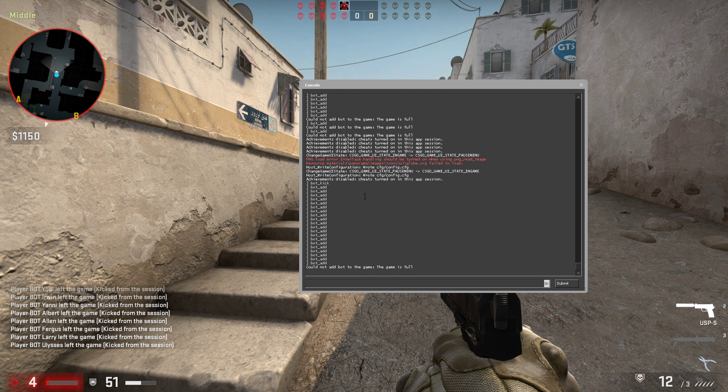In the console, just type 'kickbot kick' and press Enter. As you can see, we got all bots kicked.